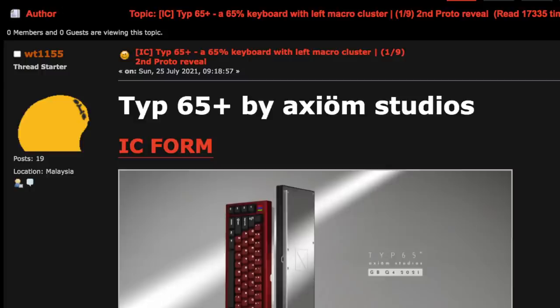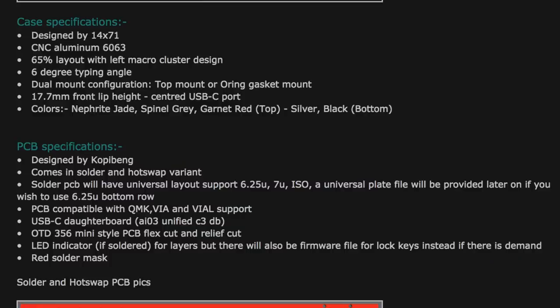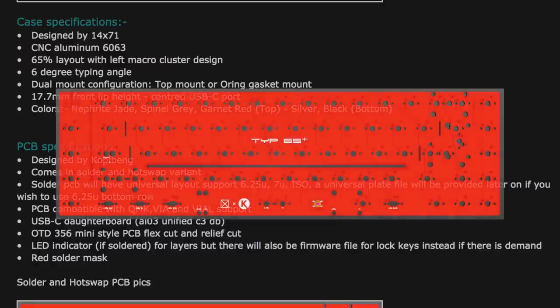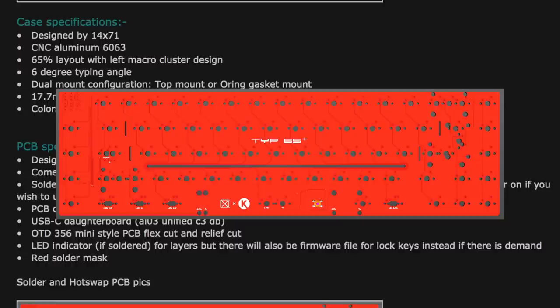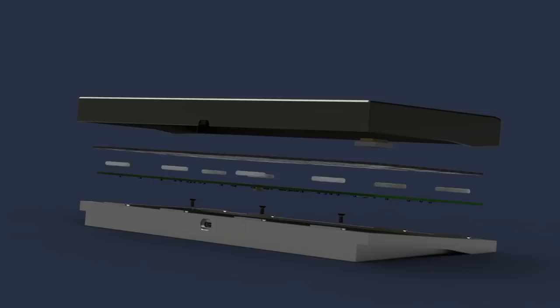The Type 65 was posted by WT-1155 in mid-August. It's a JER-inspired 65% with left-side macros. It features a 6-degree typing angle, an IO3 unified C3 daughterboard, and a PCB styled after the OTD-356 Mini with flex and relief cuts. I'm so used to seeing 65% boards with blockers that when I first saw this, I actually thought it was a Southpaw 65%. The really cool thing about this, in my opinion, is that it supports your choice of either top mount or gasket mount.